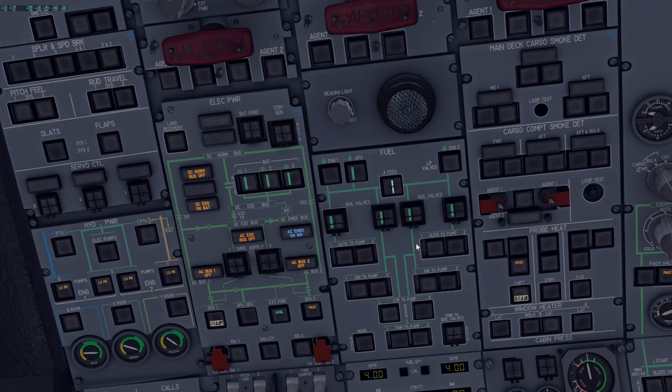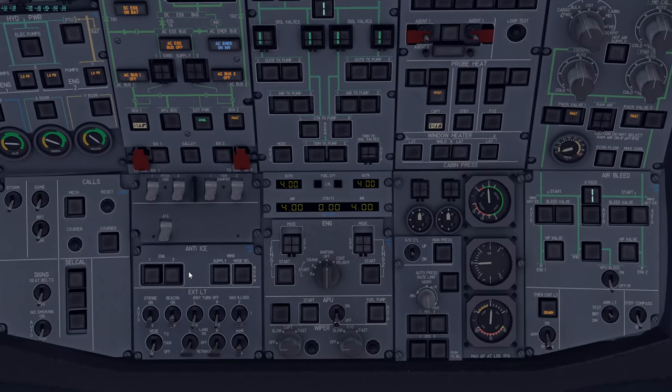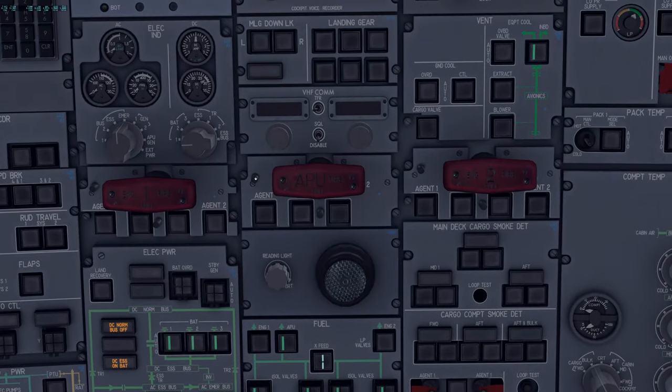Next, verify hydraulics: if the gear doors were open, we'd contact ground and pressurize the green electric hydraulic pump to close them. Since they're fine we skip that. Now the APU fire test — even if not starting the APU yet, you still test it. Click the agent test button: verify the squib light illuminates.